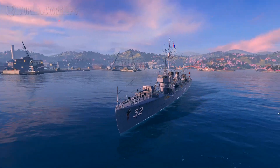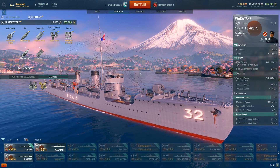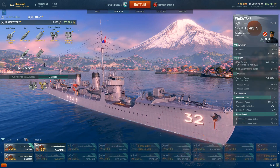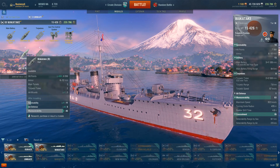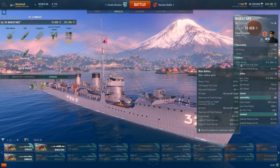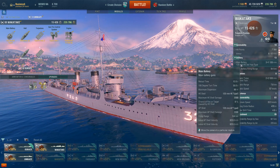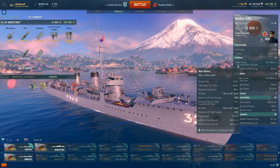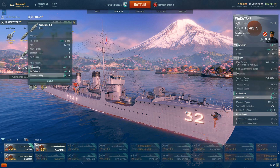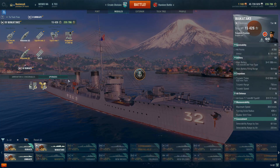Moving on to the Wakatake. What I like about the Japanese destroyers in this part of the lineup compared to American destroyers is that the USN tier 2-3-4 are just gradual baby steps, but the difference between the Umikaze and the Wakatake is a pretty stark contrast. You have higher shell velocity — 825 meters per second on the Wakatake versus 660 on the Umikaze — and better range at 9.4 km before AFT, versus 6.7 on the Umikaze.